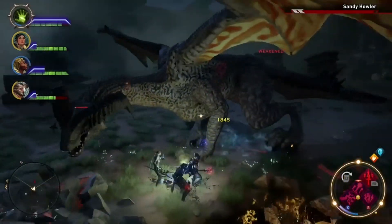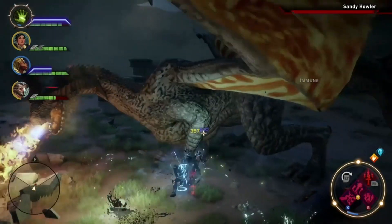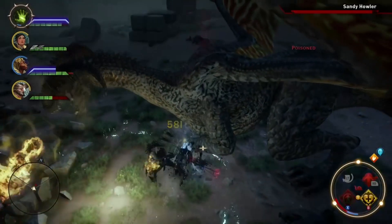This dragon will use guard abilities, causing it to gain an extra large health bar. Smack that down with three characters equipped with gear abilities that focus on dealing massive amounts of damage. This can make or break a battle.